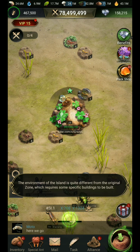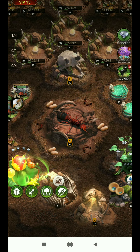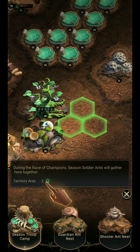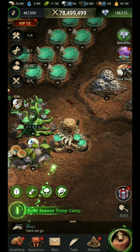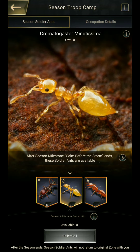Here you can see my base has come up and some instructions have been given. It is automated instruction — in the beginning we get instructions and we have to build buildings. You can see at the bottom the task is to build a troop camp.